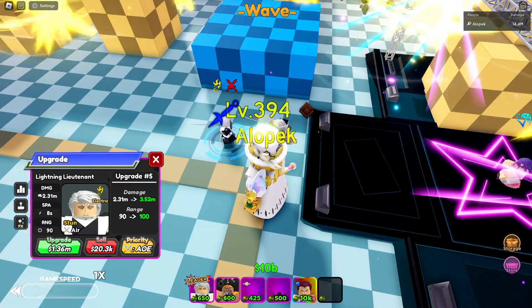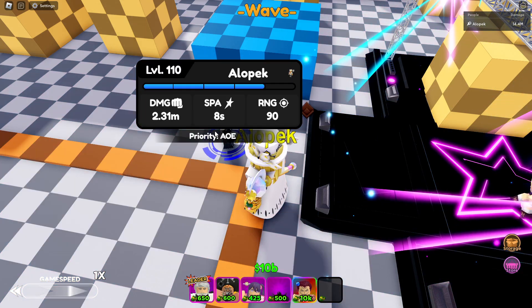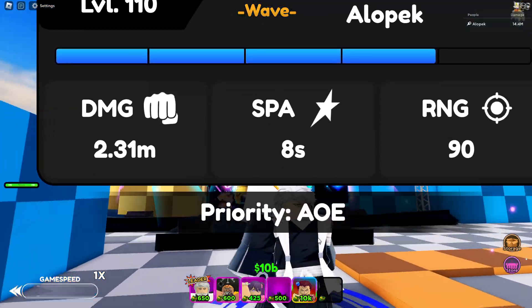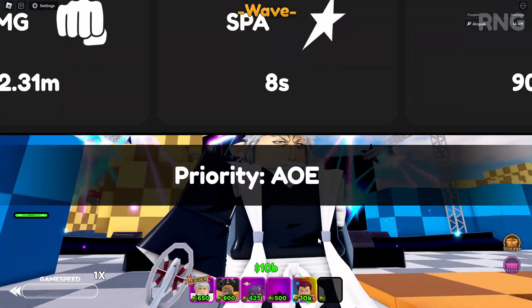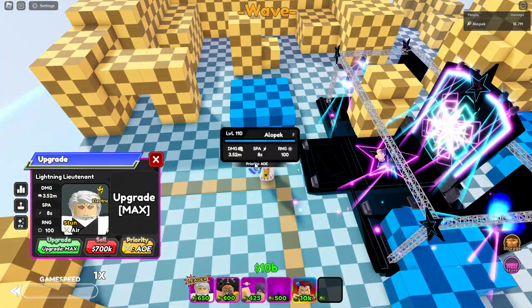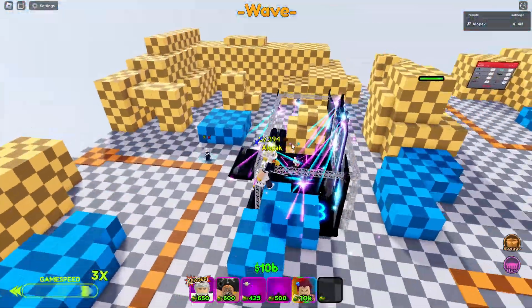With max buff for story mode: 40k, full AOE, 90 range, 8 SPA — 2.31 million damage, 250,000 DPS. This guy is about to smack, and he stuns too. This guy is cracked out — he low-key needs to chill. Next upgrade done. So far 3.52 million — that's gonna jump up a little bit higher.